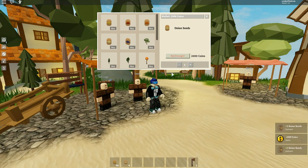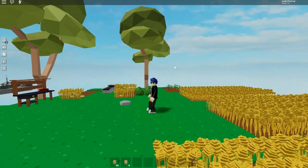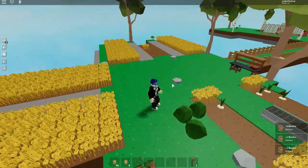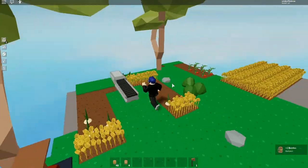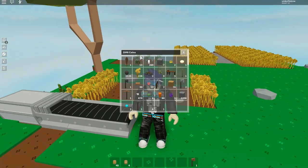Let's go back to the farm. So this is the farm so far. You want to be collecting this stuff as quickly as you can because you're making a lot of money. But if you want to automate your process, that's where the totems come in. I have a few totems in my inventory so let's get them out.